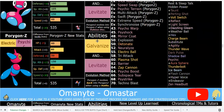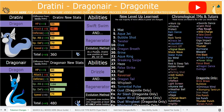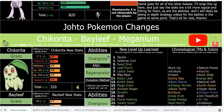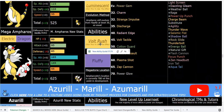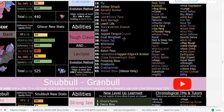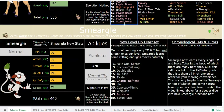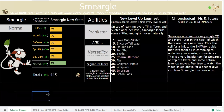Shell Smash Smeargle is very strong with Versatility and 70 base offenses and 95 base speed — it can literally become any type in the game and learns every single move. Even just with Dragon Dance, Swords Dance, or Nasty Plot it's great. It's so versatile. Smeargle is genuinely extremely easy to use now because of these changes, and I love that.